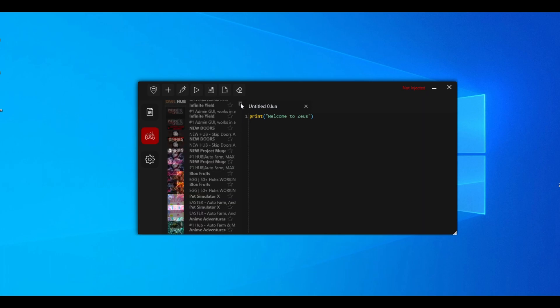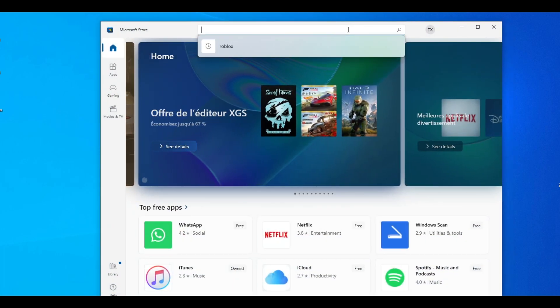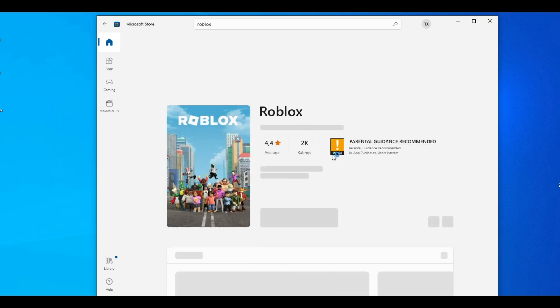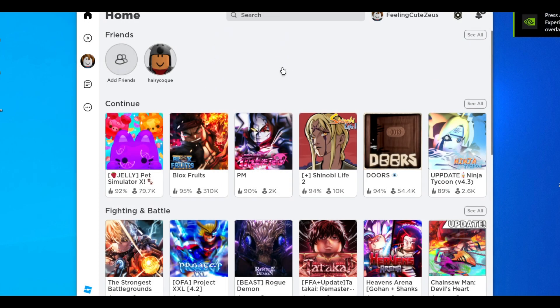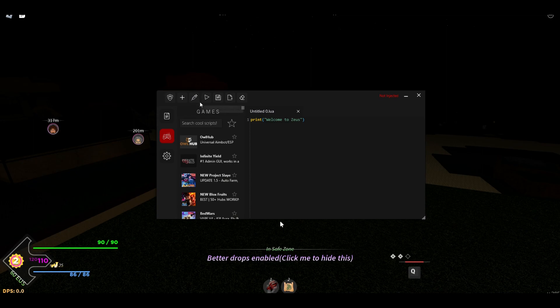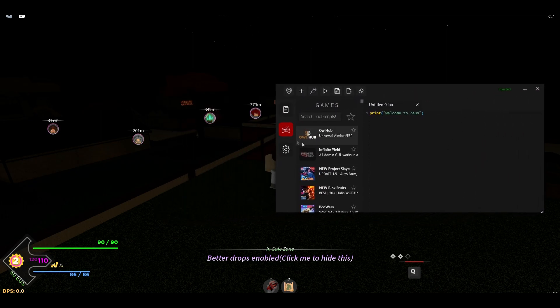Open Zeus. You can see all the games in the game tab and they are all working. You need to open the Microsoft Store and search for Roblox, wait a couple of seconds, press on Roblox, and download it. Zeus won't work unless you're on the Microsoft Store version of Roblox. Open it from the Microsoft Store, hit play on Project Slayers, pop up Zeus, and press the inject button.